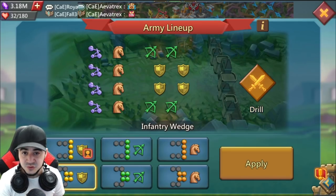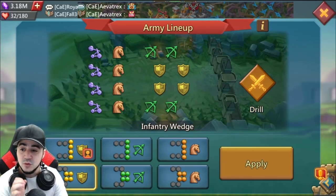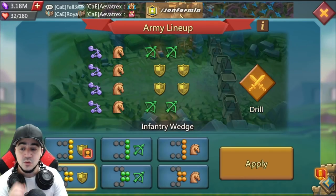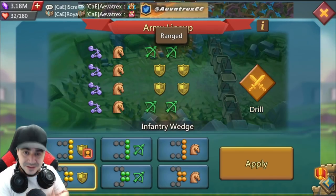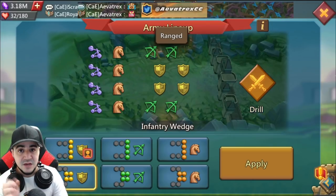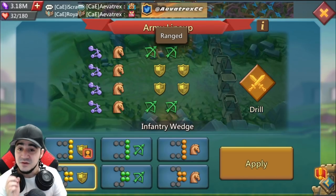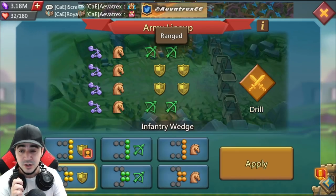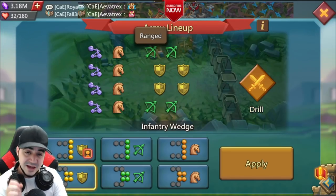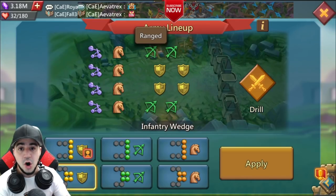Take infantry wedge — it's very popular when you're attacking with cavalry, but it's also very popular with ranged. You may be thinking, well, ranged is going to be on the sides with two squads on each side. The reason this matters is: if you're going up against an infantry front line, or you're not sure what's in front and you don't want to be completely countered when sending ranged, going infantry wedge means that instead of going through all of the infantry, you only really have to go through half of them.